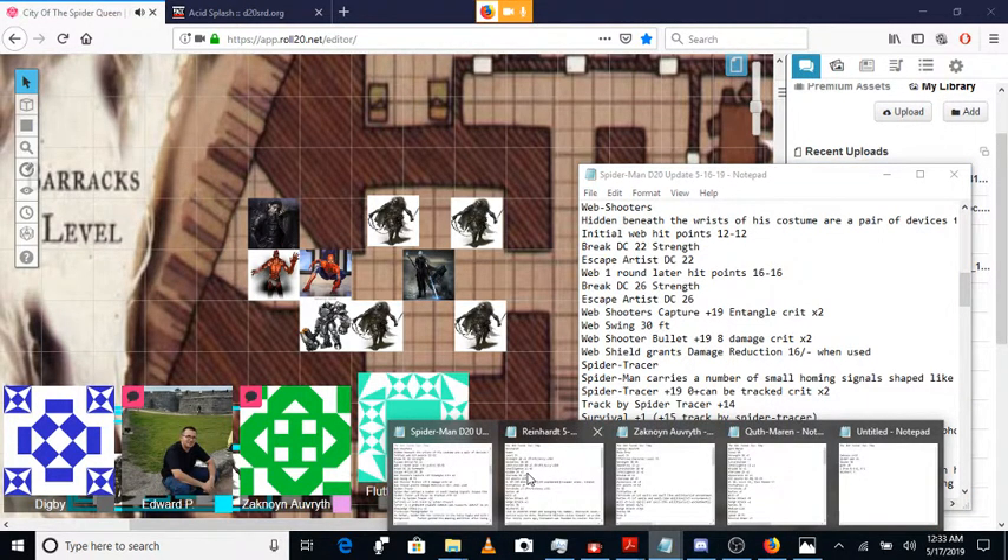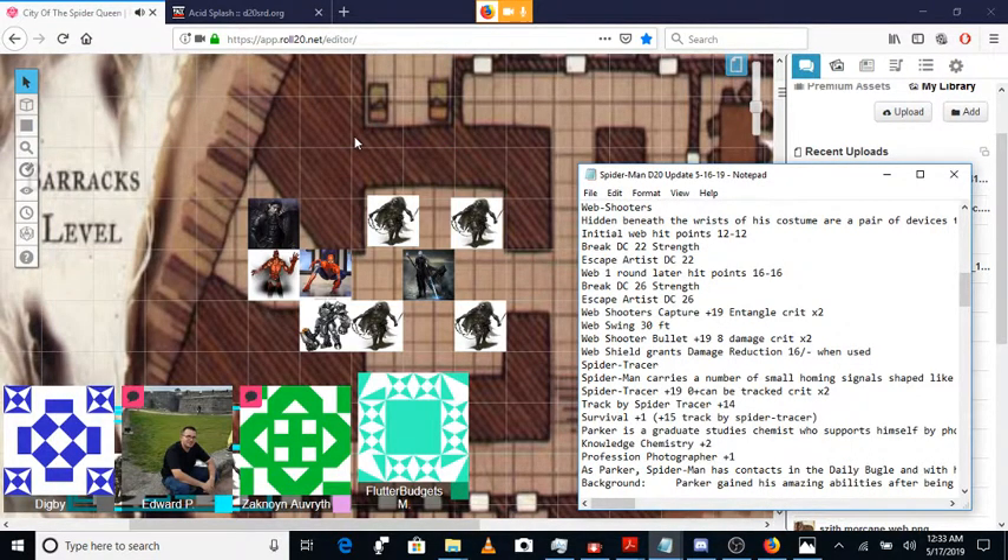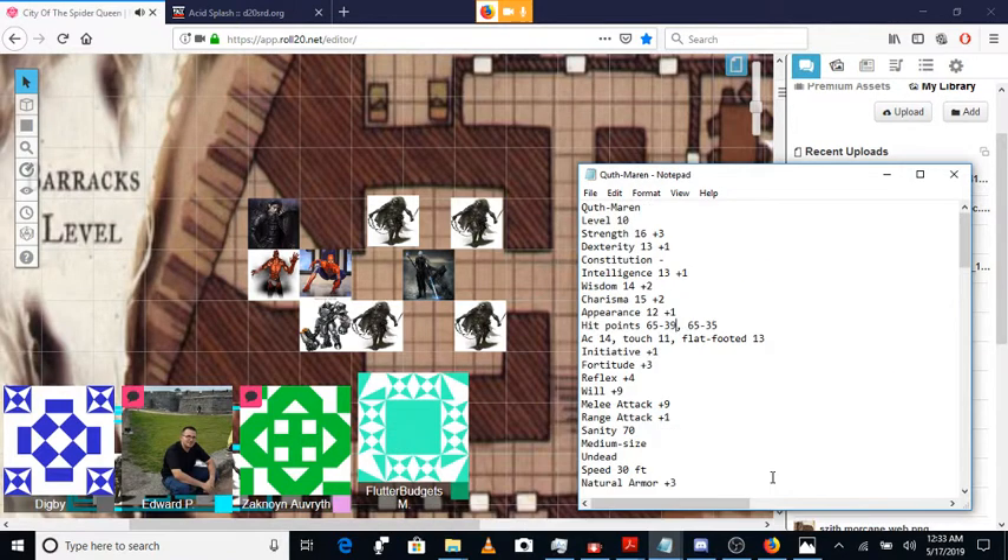Oh my god, you just set me up for a one-turn kill! No no no — TK! Hopefully. Go ahead. Spider-Man has tied it up, that's all he can do. It's your move. So he takes his flat-footed AC, right? Yeah, which means everything is sneak attack damage with bleed. I get two attacks. First attack is a 26, second attack is 21 — both hit. Roll a d100 twice. First one is a 66, second is a 68 — good. So this creature will take bleed twice.